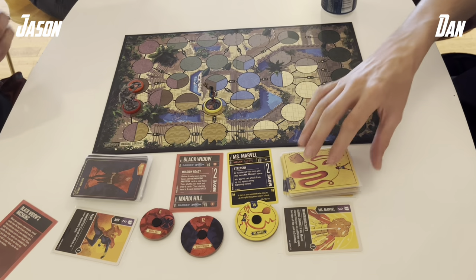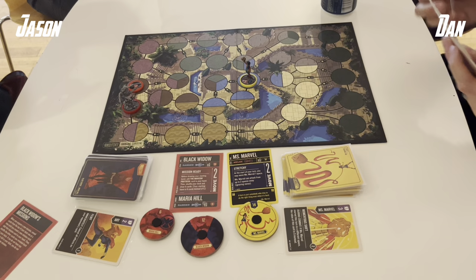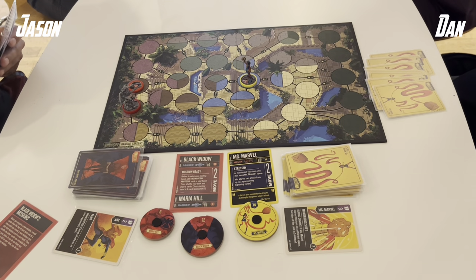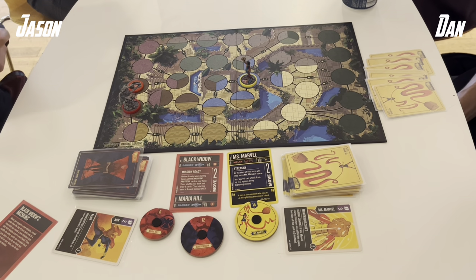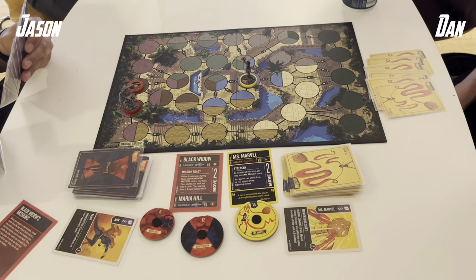Black Widow really likes having options in hand because her deck is trying to do so many things at once. Ms. Marvel also likes having big hands — some of her cards directly reference the fact that she can have big hands, not literally but figuratively in the comics. So it's nice to see the mechanics play off of that.